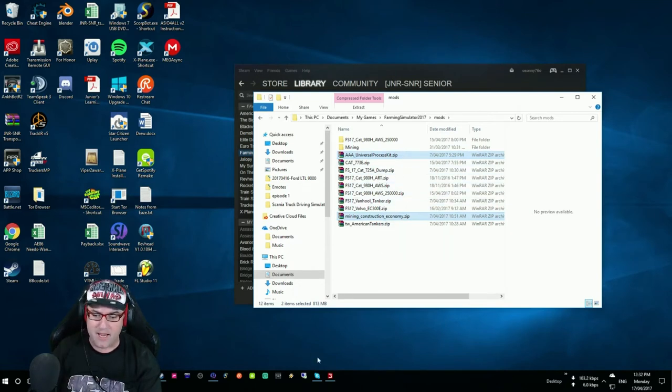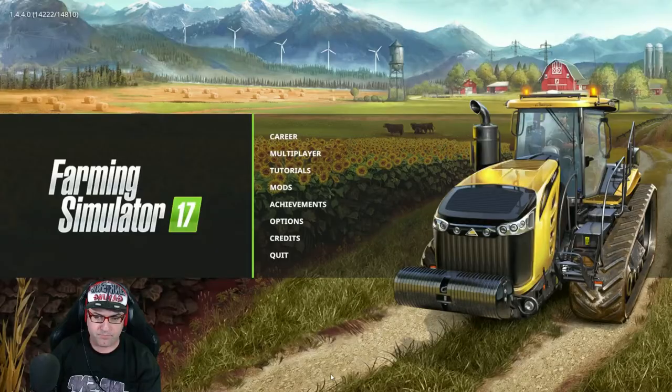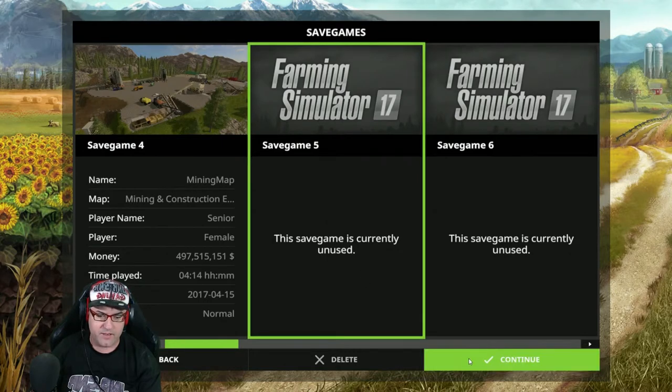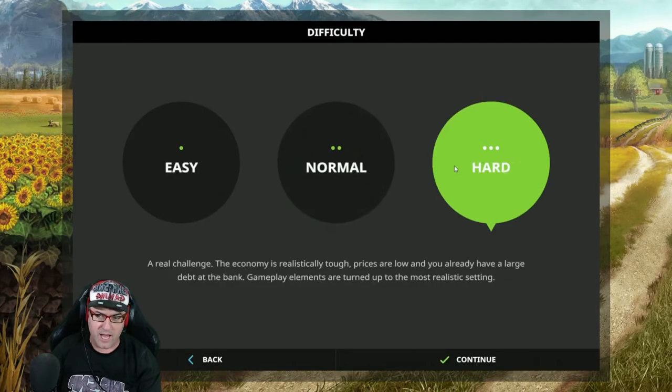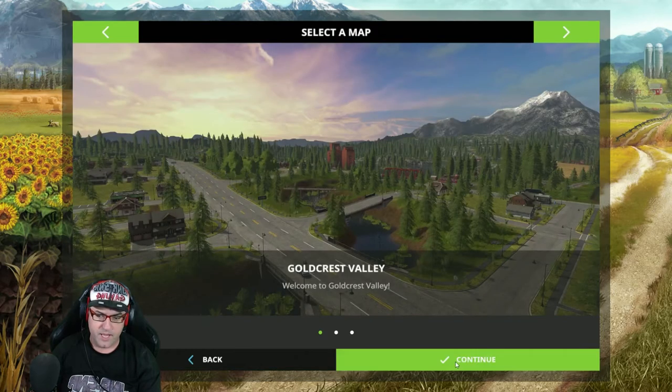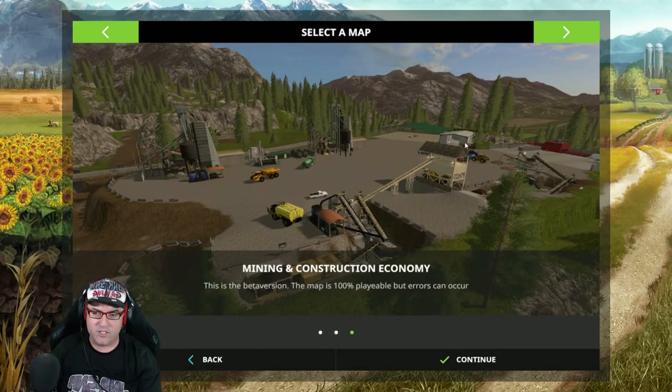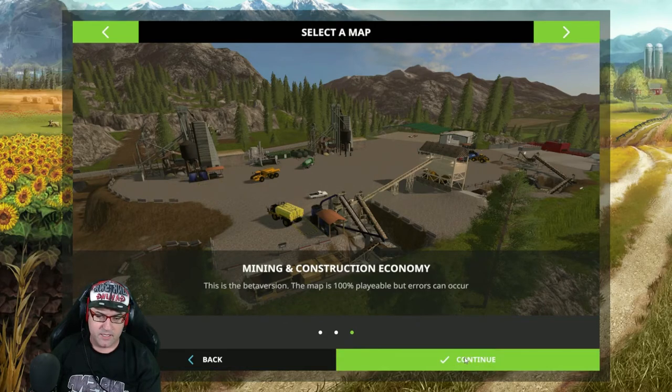Once they're in there, you start up your game, which I've already started. This is for multiplayer, guys — you can also play this in single player as per normal. But to get it to work in multiplayer, you have to do it this way. Start a single player game. Select a save you haven't started, go Continue, choose Normal, Hard, or whatever difficulty you want, and then select the map. This will tell you if you've put the mods in properly — you select Mining and Construction Economy. That will only show up if you've put those two mods in correctly.